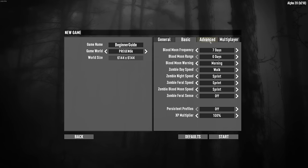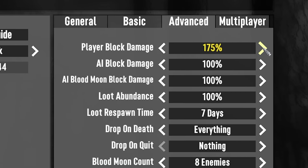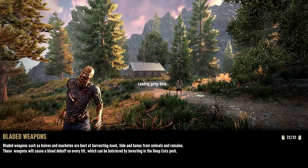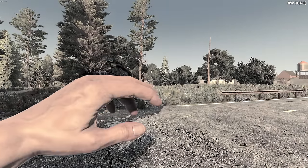For a beginner, you should start on a pregen or random gen map and I would advise you to stick with the default settings for your first run. If you wish to reduce the grind a little bit, you can increase the player block damage to make mining, breaking open chests, and forced entry into buildings a bit faster. The horde night zombie setting doesn't reflect the number of zombies on horde night — it's simply a hard cap reached only in later stages. The game applies a variable soft cap of concurrent zombies appropriate for your level.